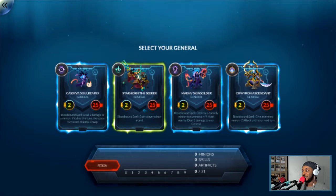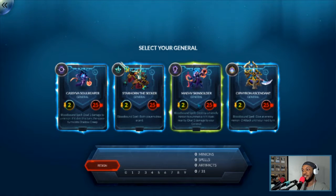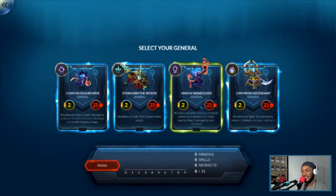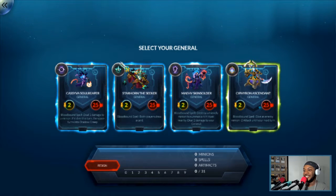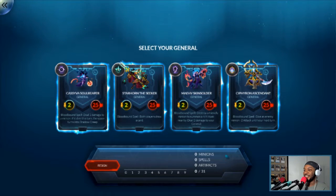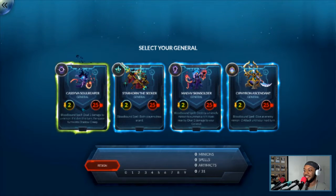Starhorn the Seeker — both players draw a card. Not thinking so. We have Maeve, Skin Soldier — destroy a friendly minion to summon a 4-4 Husk nearby and deal 2 damage to your general. And Siphiron Ascendant — give an enemy minion minus 2 attack until your next turn. These are all really hard choices. To be honest, I think we should go Kasivia, Soul Reaper. Let's go Kasivia.